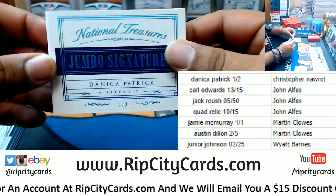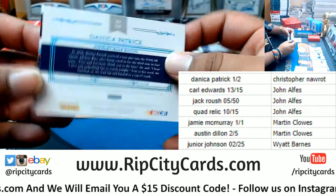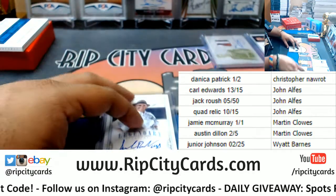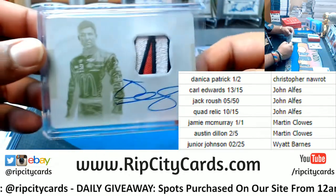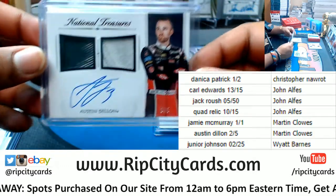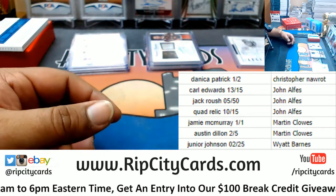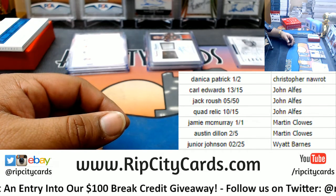All right — so Christopher is going to get the Danica Patrick one of two jumbo signature. Congrats, very nice. Going to John A: Carl Edwards 13 of 15, Jack Roush 5 of 50, and the quad relic 10 of 15. Going to Martin: Jamie McMurray 1-of-1 and the Austin Dillon 2 of 5. And the Junior Johnson 2 of 25 going to Wyatt. That was the break — 2016 National Treasures NASCAR racing, one box driver random number three. Thank you very much, we'll get it out to you.